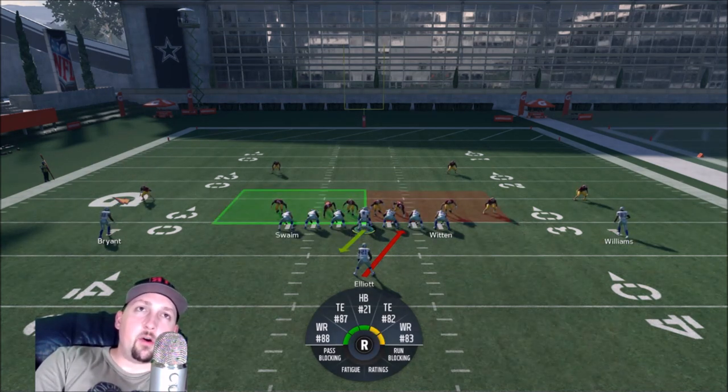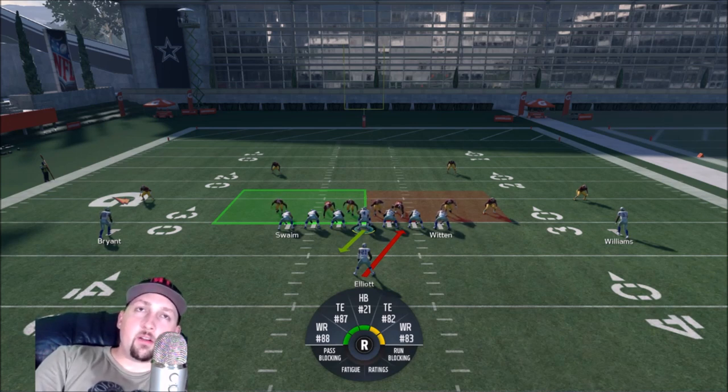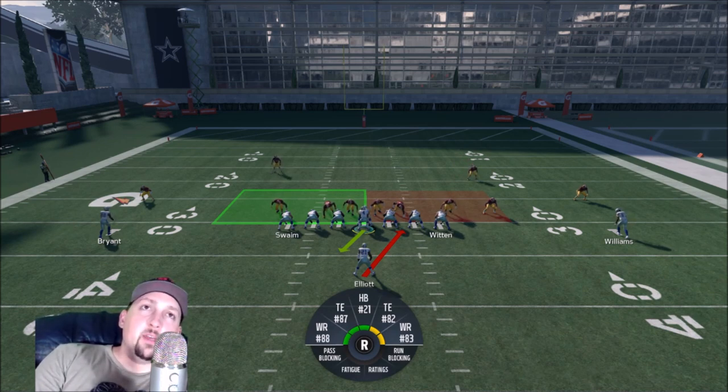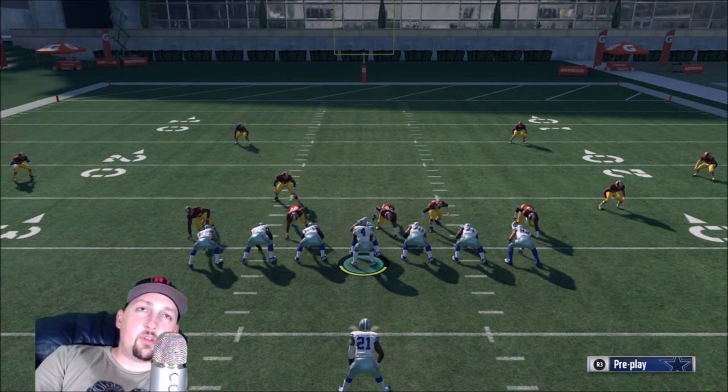I did something very important here: I picked a two tight end set and forced my opponent to make the mistake of not choosing a matching formation. This is huge this year. They have a new thing called the weak box system — if you don't match large personnel on defense with large personnel on offense, the offense gets a huge advantage. All those cornerbacks will get pancaked. It essentially puts your offensive line on steroids, so you have to count inside the box on every play. If you're going against a weak formation, run a hurry-up right away.